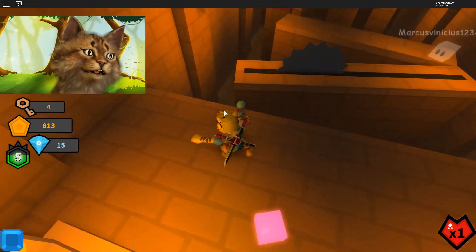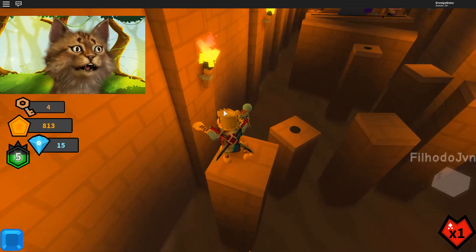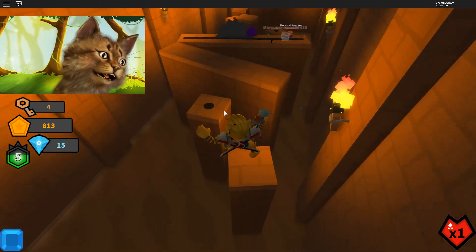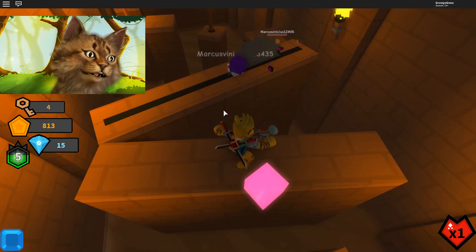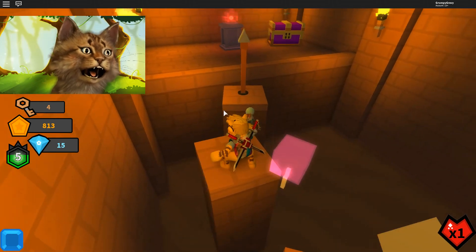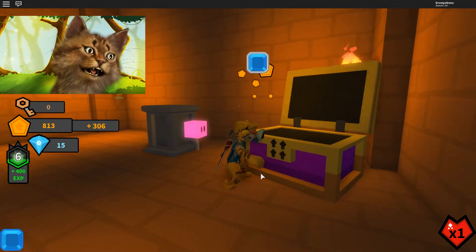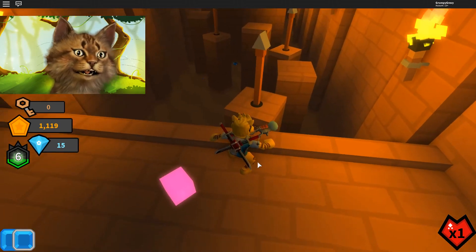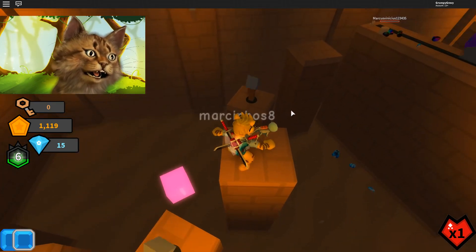Since that person died I'm gonna go for it. This is the one I did before — I got this, this is easy. I'm gonna wait for the spikes. I came to help you since you died. Oh — is that a legendary chest right there? Oh my god, legendary chest! Nice, we got a legendary chest!